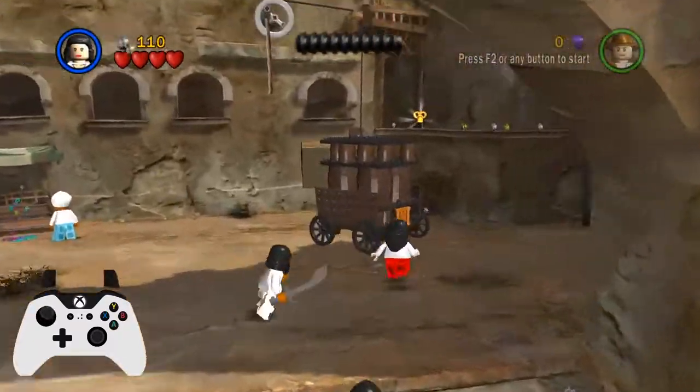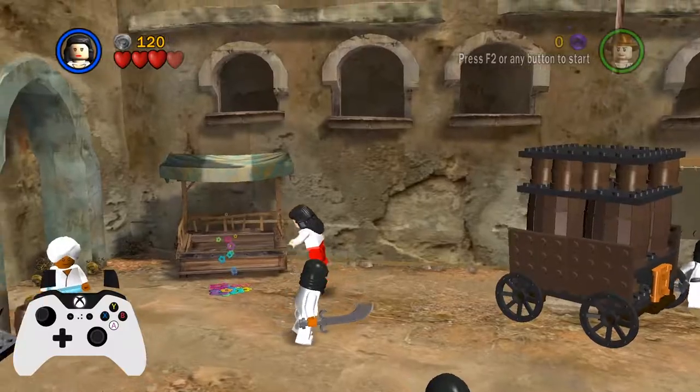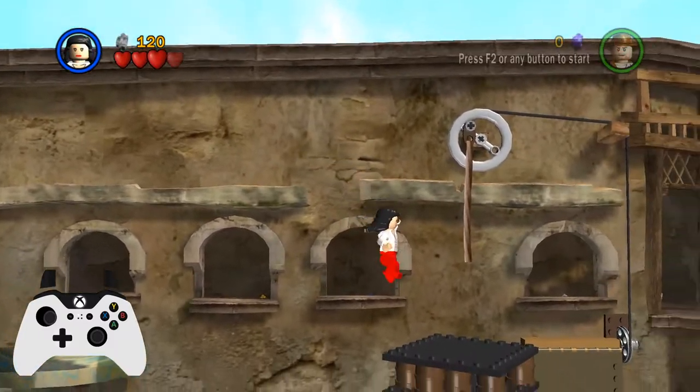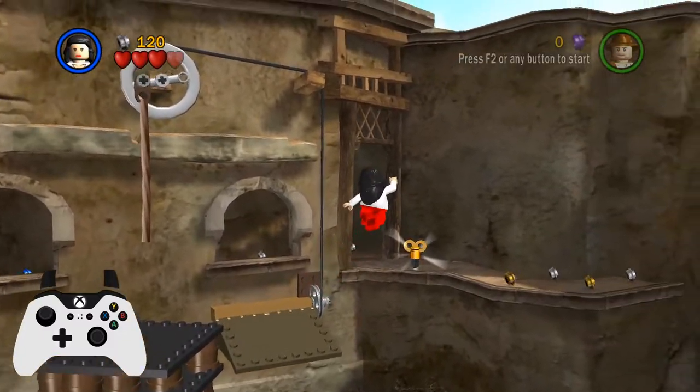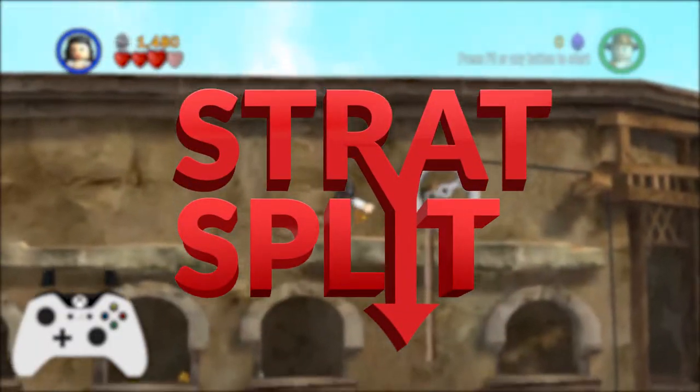Then run to the right as Marion and push the cart to the left until the corner closest to you is in line with the rope, like this. Then run to the left, jump on the awning, jump across the cart, then jump on the rope and drop immediately onto the platform. Jump to the key and then pick it up. And you know what time it is — it's strat split time.